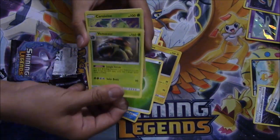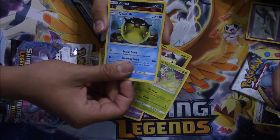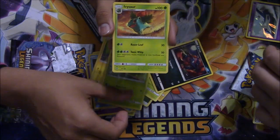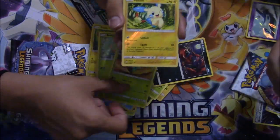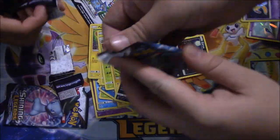And then an Arbok, a Carnivine — I love that shiny Jirachi — a Qwilfish, Zoroark, a messed-up sleeve, Plusle, Bulbasaur, Ivysaur, Minun, and a Velta. Nice, let's get this new pack popping.